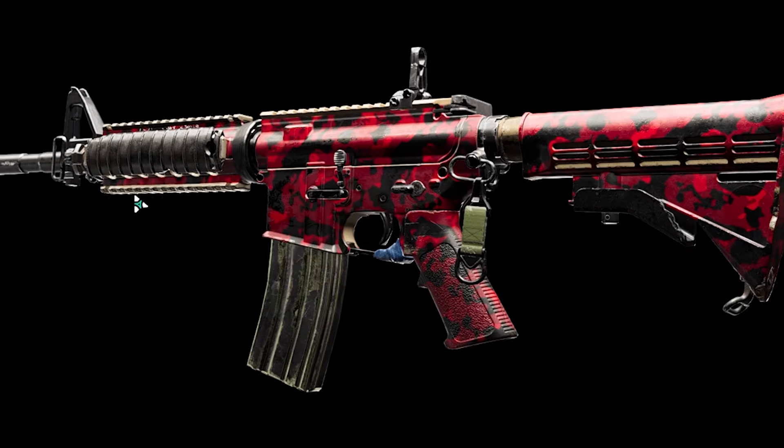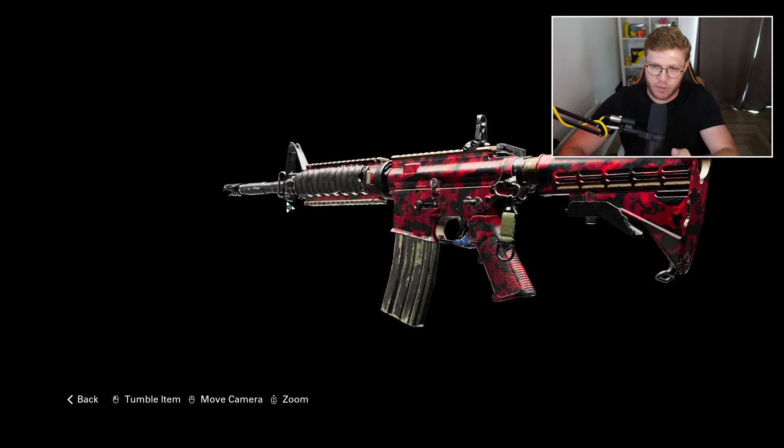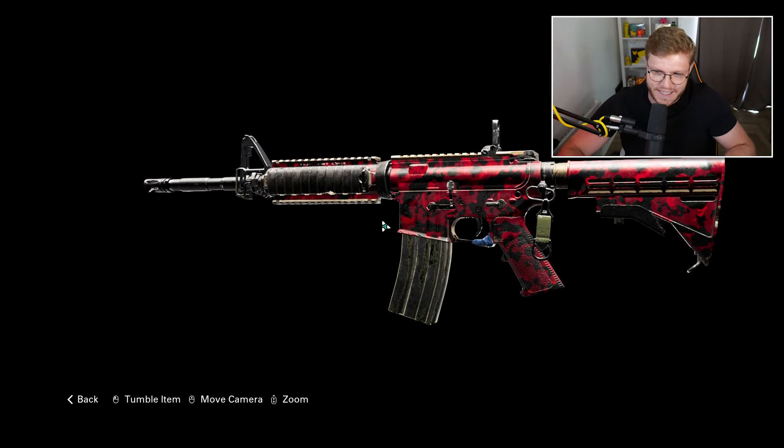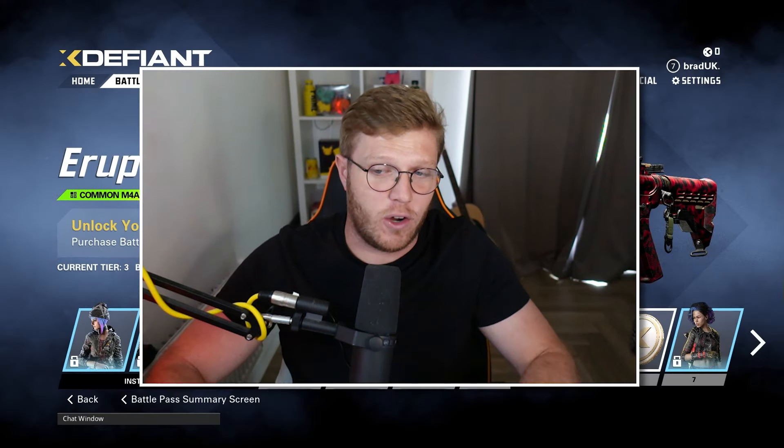Battle pass XP boost. This is like classic Call of Duty with the red tiger camo. If you've played Call of Duty you'll know exactly about the red tiger and blue tiger. You can see that all day with that one, and I'm actually liking the M4 at the moment as well.